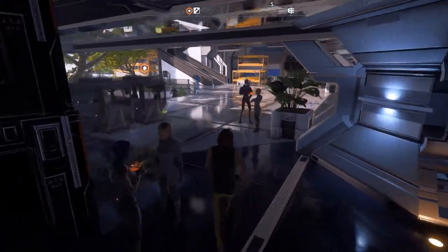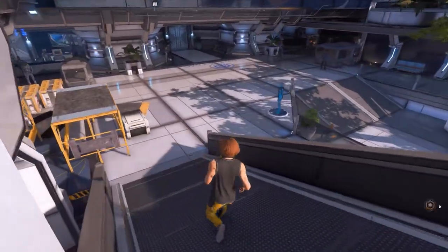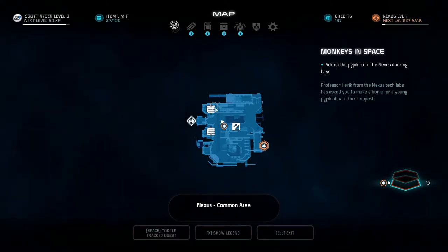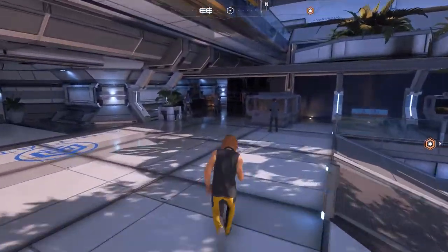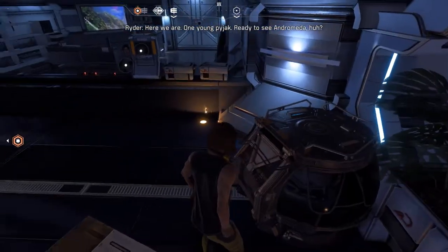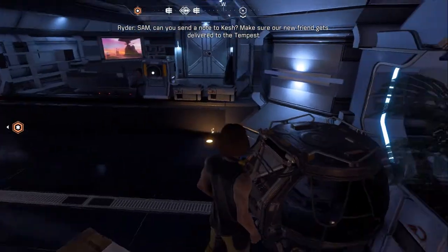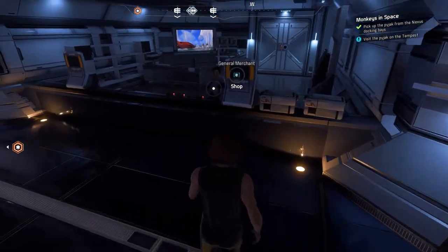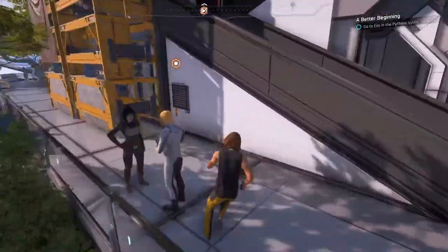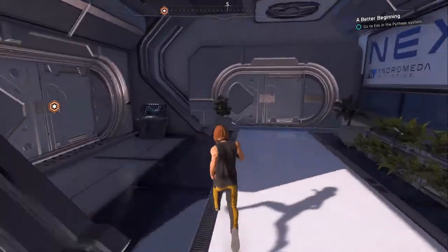Bye-bye to the shop. I don't know if I'm supposed to sell off all my things — probably not. Now the important question is where is my monkey? There is my monkey. One young pyjak, ready to see Andromeda. SAM, can you send a note to Keshe? Make sure our new friend gets delivered to the Tempest. Acknowledged. Excellent, we have the thing. The vehicle terminal is currently not available to us yet — I've yet to try out our vehicle — so let's just get back on our ship.